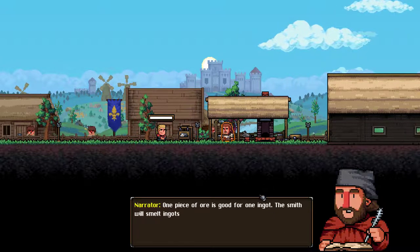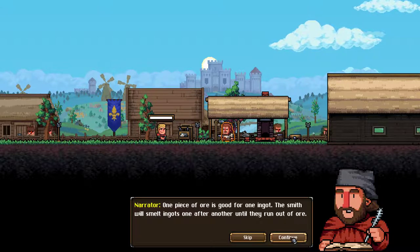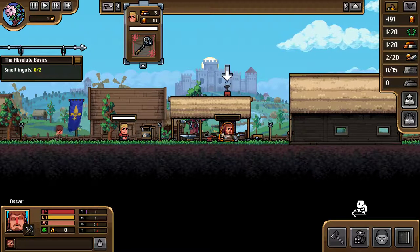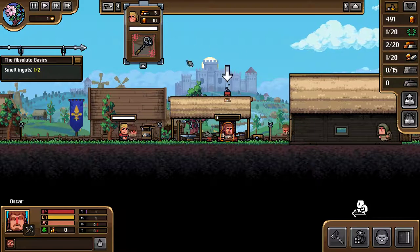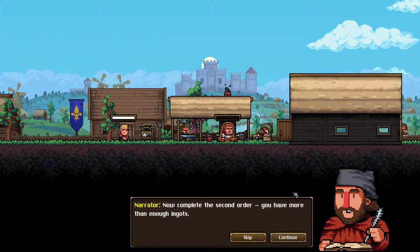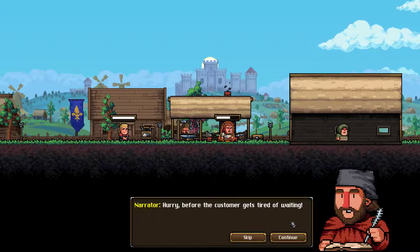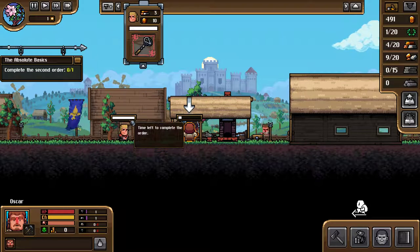We can make ore into ingots. One piece of ore is good for one ingot. We go over here — this is our forge zone. You can see it coming up there. They look great. Hurry before the customer gets tired of waiting — bloody hell. They've got plenty of time to wait; I don't know why we're hurrying.